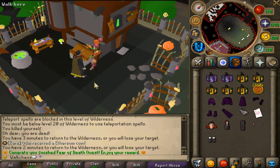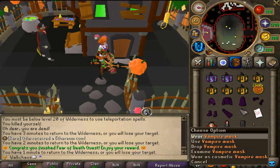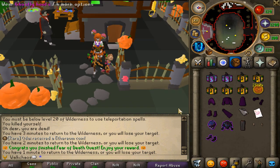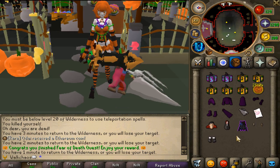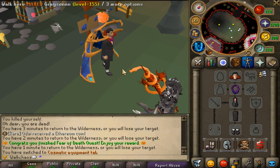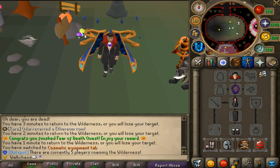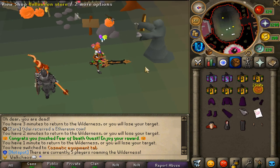With both items in inventory, talk to the vampire and you've finished the Fear of Death quest. You receive the entire vampire set — it's so freaking amazing. It's a cosmetic set, and for completing all the different quests you earn 25,000 pumpkin tokens in total.